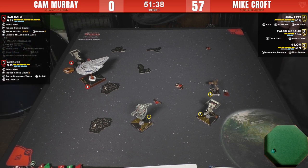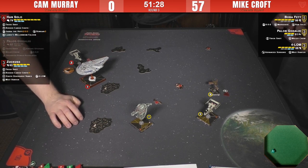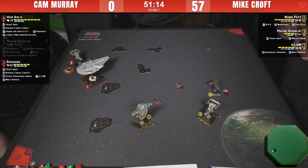This boosts confidence and can change your play. What's left on the table is an easy-to-hit Zuckus. Boba is going to thrive now with two evade dice, and with obstruction from the debris his positioning is pretty decent. I don't see Cam dropping any more Rigged Cargo Chutes anywhere that's particularly in the way.